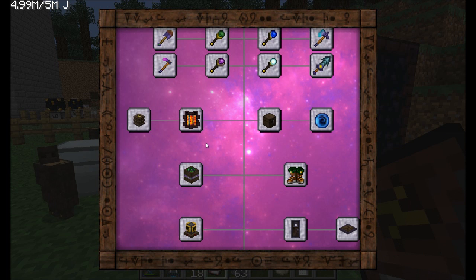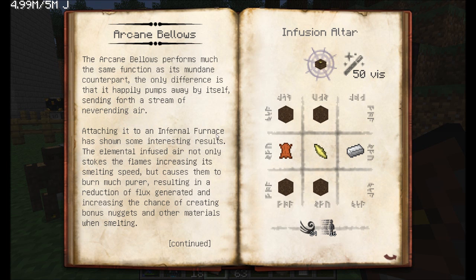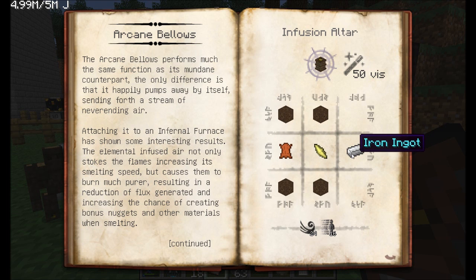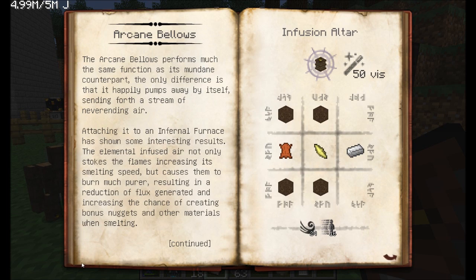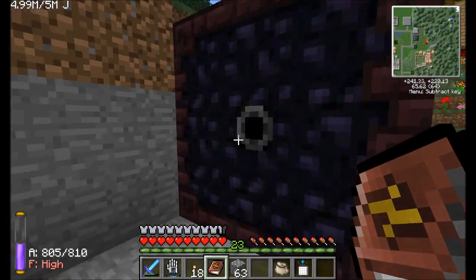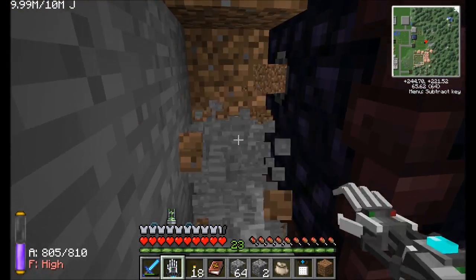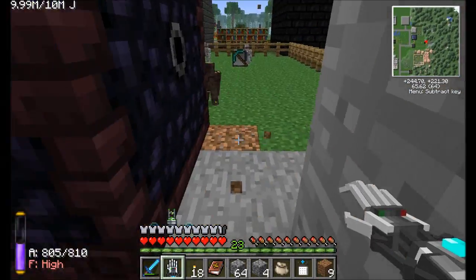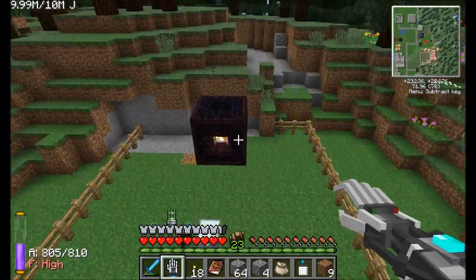It's the arcane bellows. We're going to need to make an infusion altar - we're going to need some arcane wooden blocks, some leather, an air shard, and an iron ingot. It acts pretty much like its mundane counterpart, but the only difference is that it happily pumps away by itself. Attaching it to an infernal furnace has shown some nice results. Let's get three of them - one, two, and three right here on the back. That should be good to go. Now you guys know why I built this thing inside the little structure - I wanted to make sure that my golems could go pick up whatever gets spit out of this infernal furnace.